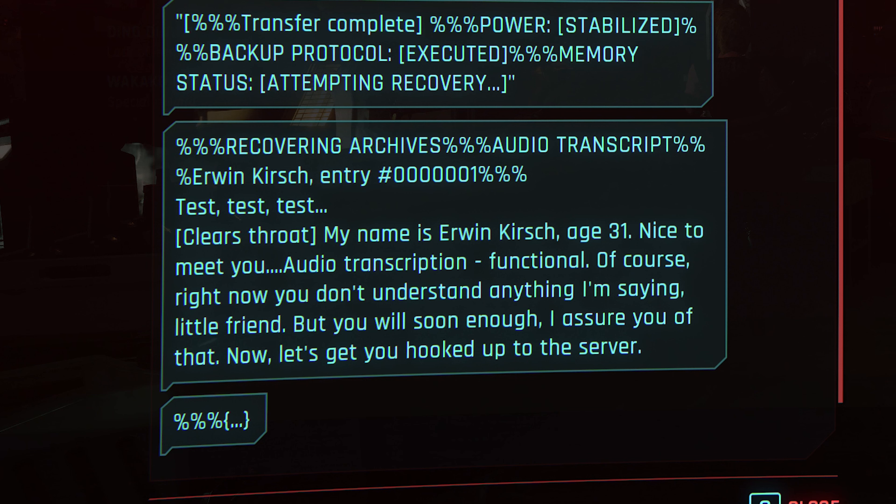Pretty early on, you'll enter this hub area, this market. If you head on top of where you can find the cars and the tank, there's a shipping container with something inside of it — a sparking robot. When you jack into the computer, you get a message from Ironclad, the robot.